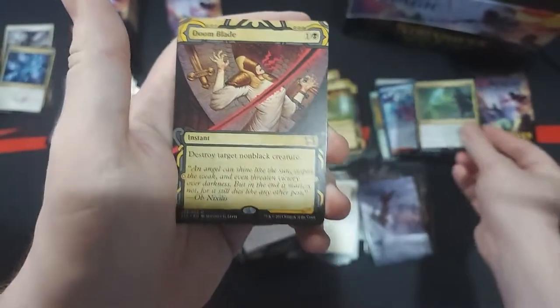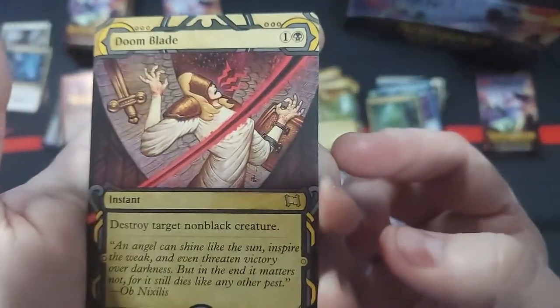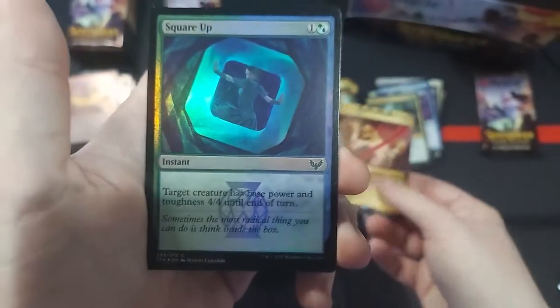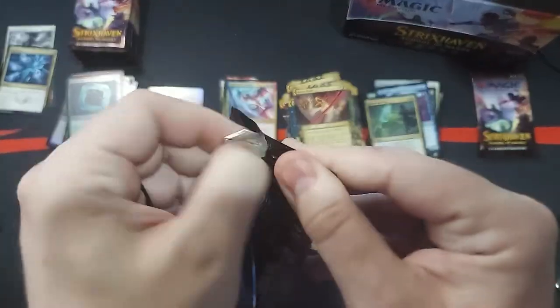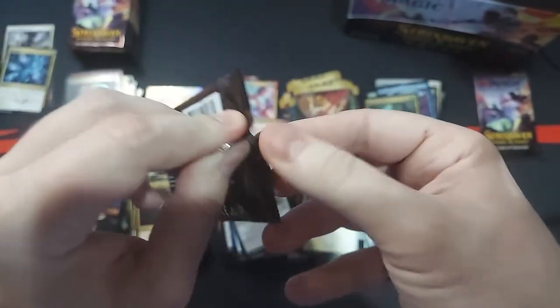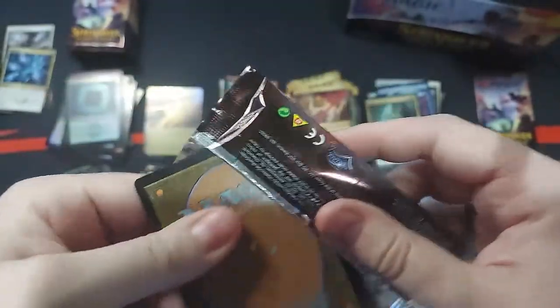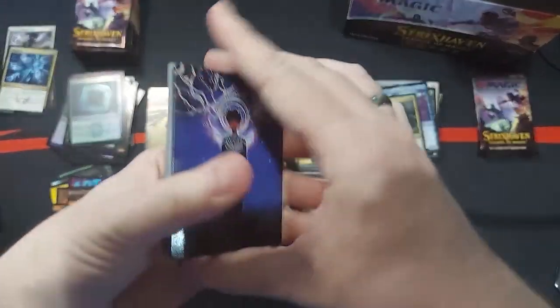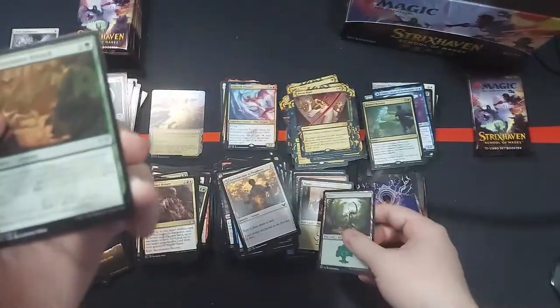Rushed Rebirth. A Doom Blade — it's a pretty cool-looking card. And then I Square Up. Square Up! Fight! We'll fight! We're on to our last little column here after this pack. So definitely not much left, but we're having a lot of fun. And yeah, I definitely want to know what you guys pull.